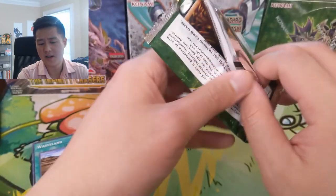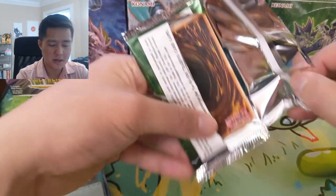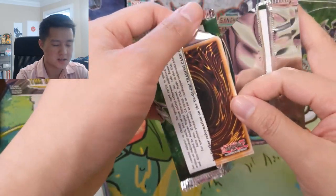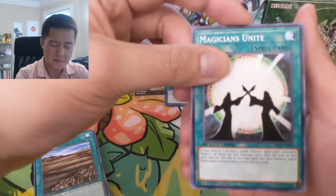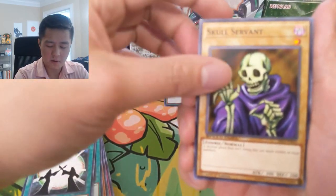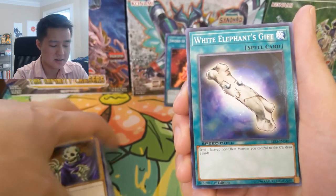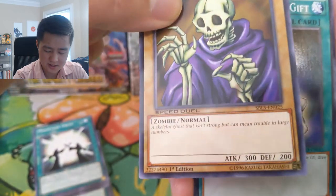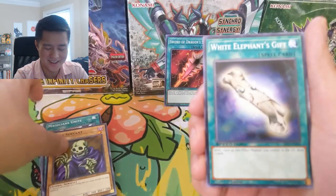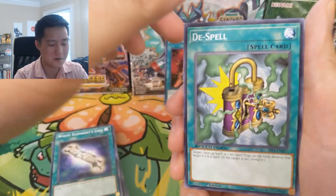I do like the idea that Konami is trying something new with this Speed Duel thing, kind of picking up off their success in Duel Links. However, so far I'm not a big fan. I'm hopeful, I'm optimistic about it. Skull Servant — this card does not need to exist, serves no purpose, but I could be wrong.